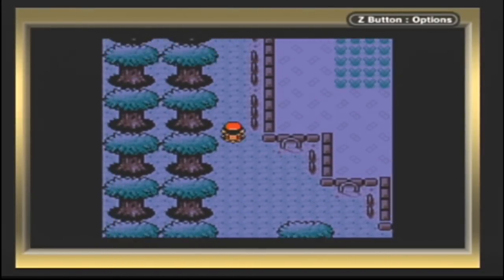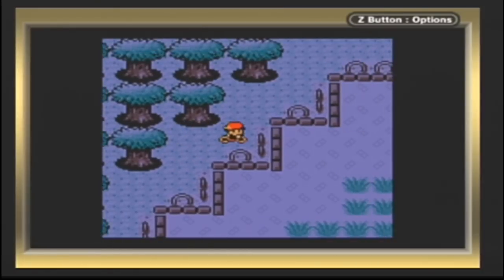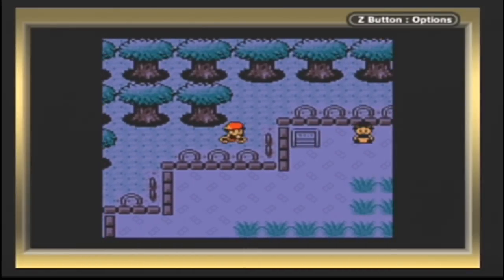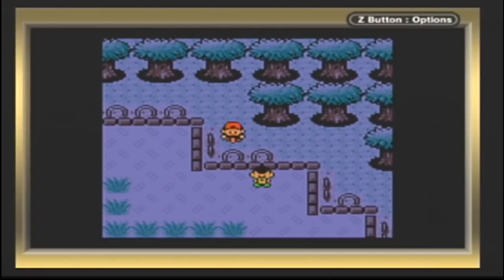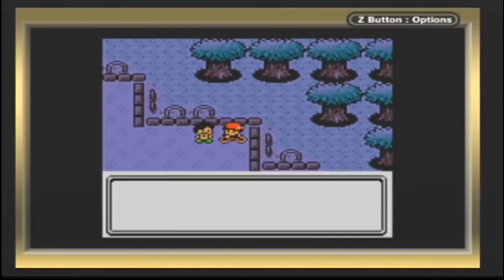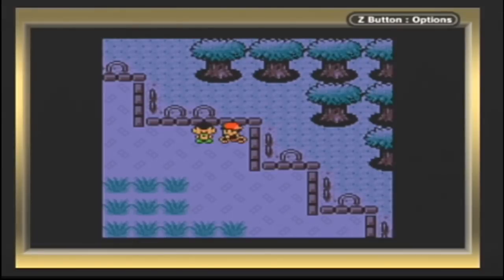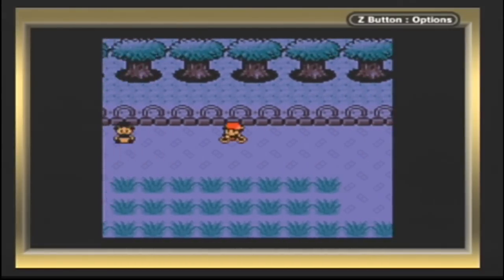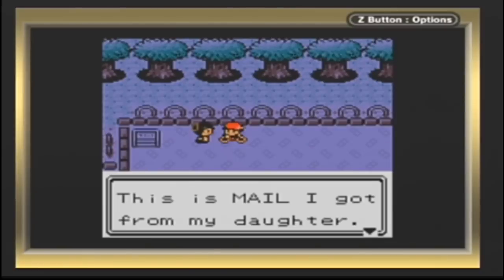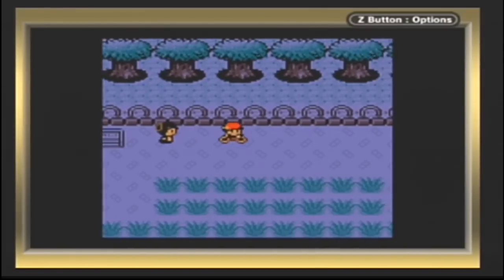Okay, I think we're done with the National Park — the initial visit. Because now we can do the Bug Catching Contest, which is what I'm more interested in doing for you guys. But first, I'm printing out my Pokédex. You can also print out stuff like mail in your PC boxes — I think that involves the Game Boy Printer accessory or something. This is mail I got from my daughter. It cheers me up.